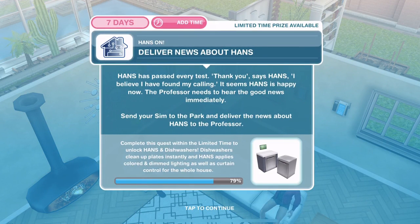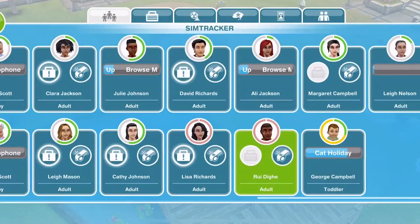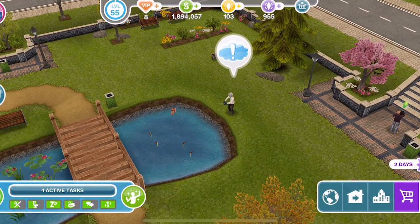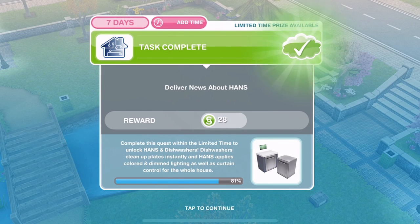Now deliver news about hands. Hands has passed every test. 'Thank you,' says hands — 'I believe I have found my calling.' It seems hands is happy. The professor needs to hear the good news immediately. Send your sim to the park and deliver the news about hands to the professor. Let's go over to the town map and then over to the park, into the sim tracker, and click on the professor — he is loving this RC boat. Deliver news is 30 minutes. We've finished delivering the news about hands to the professor.